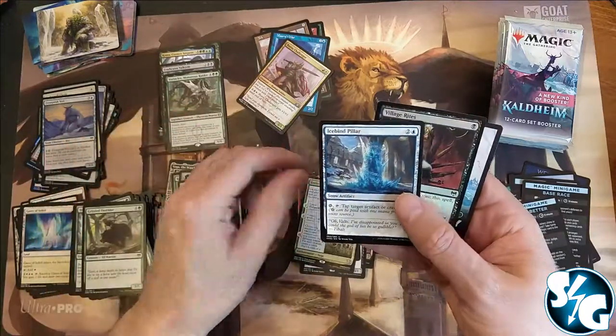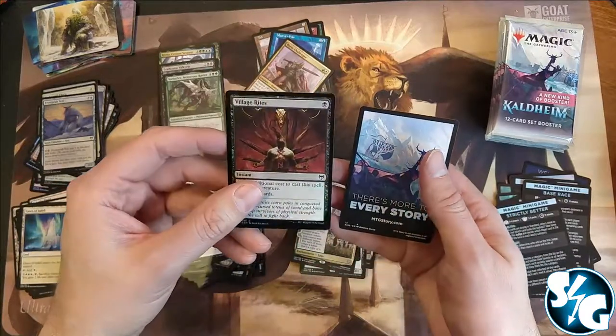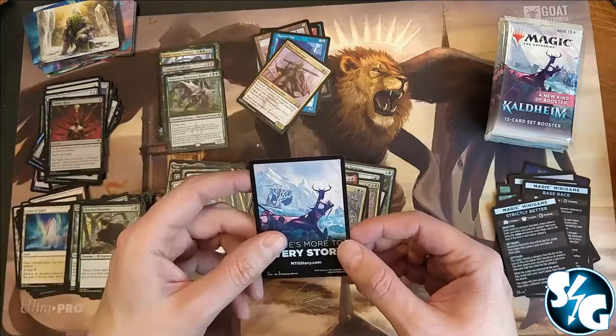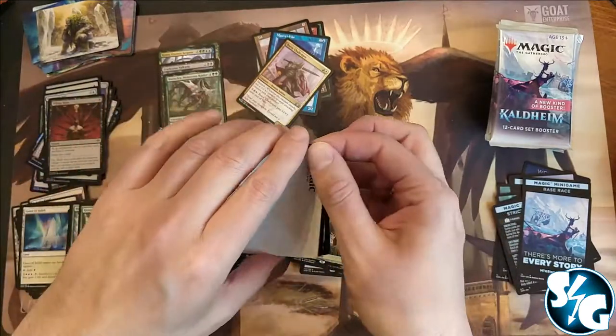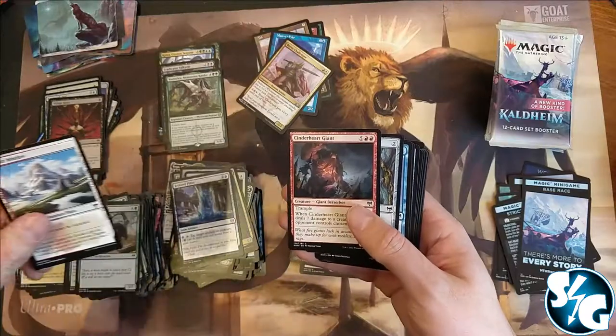Battle for Bretagard — alright. And we got a foil Village Rites — sacrifice creature, always awesome. You should have that god out, and then you can just take whatever the opponent is sacrificing, unless it's a token of course.